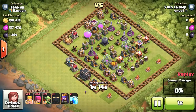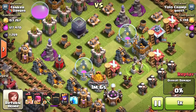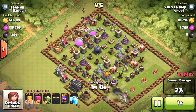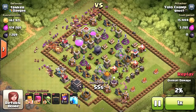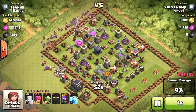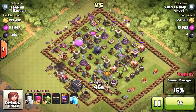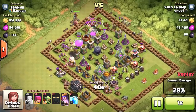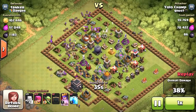I totally blew that one because I forgot there were two dark elixir collectors on the side and I should have totally gone for it. Alright, here's the final replay for today. Once again as I mentioned, a lot of these bases use the same layout with all of the loot smack in the middle. Look at that juicy dark elixir — the first raid was 4,100 and now we're at about 1,200 dark elixir. That's over 5,000 dark elixir in just two raids.